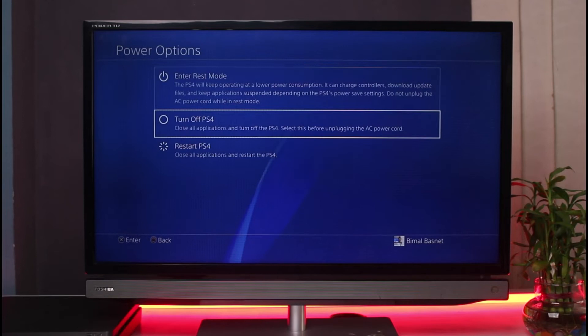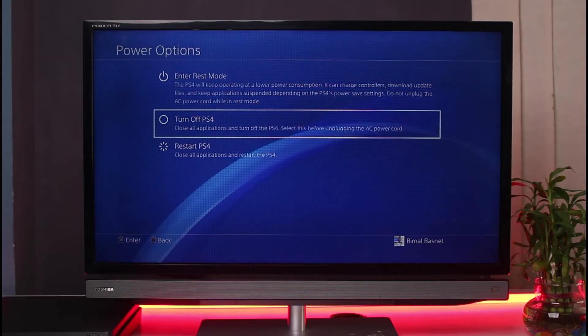In order to turn off your PlayStation, go to the power button, then simply select Power Options, and over here simply select Turn Off PlayStation 4. You might want to unplug the power cord and then remove the top cover as well. Unplug your power cord, and hopefully that will fix the issue.